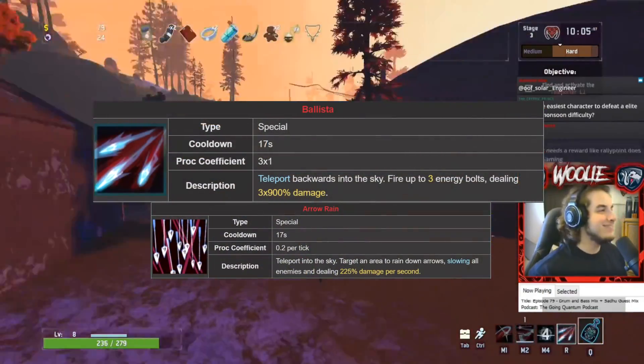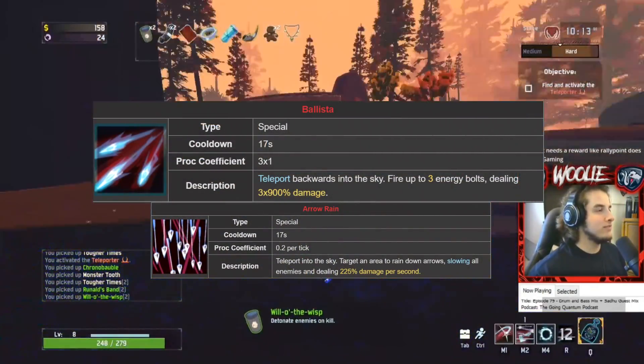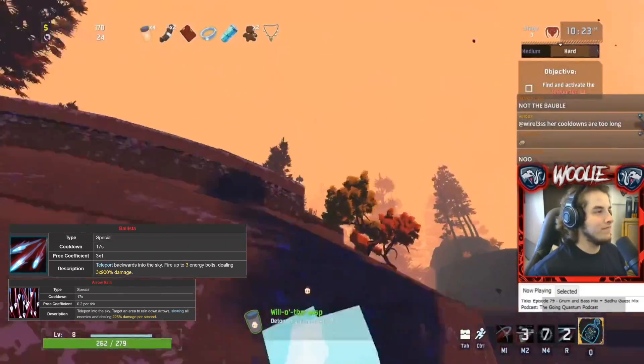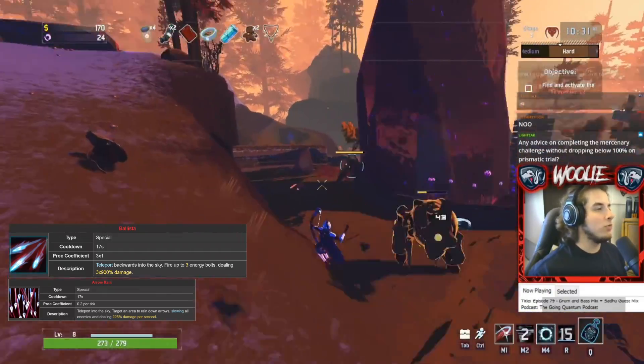Speaking of specials, I find the Glaive does everything that Arrow Rain does but better once you get a couple of on-hit and AOE items. Therefore, using the Ballista is strongly recommended for the great single-target damage it provides. Huntress's main issue in any run is dealing with high HP enemies, and the Ballista is the remedy.